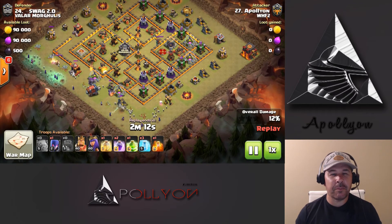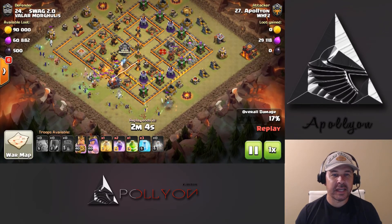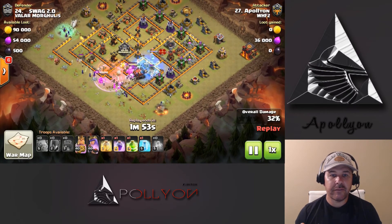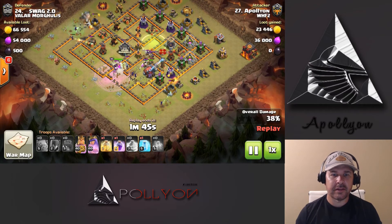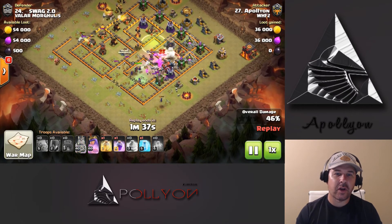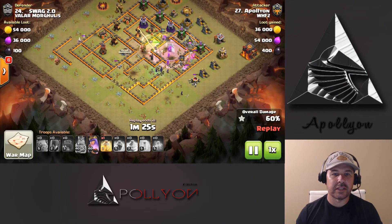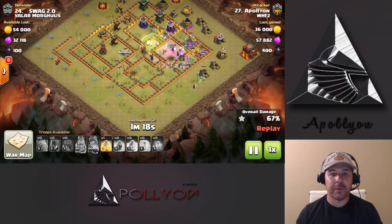I sent the wall wrecker in a little bit low — I wanted it to open up that whole entire plus core, but it's not going to be able to do that. I get a squishy CC, so I use the poison to take care of the baby dragon and valks. Freezing that inferno tower as the wall wrecker is coming through with the king. Freeze again on the queen because she does a lot of damage, and I really want that wall wrecker to push into that plus compartment, but it just gets a little shy. My king has to run all the way around, and unfortunately he runs into a giant bomb just as he's going into the inferno tower compartment, so that freeze was completely wasted.